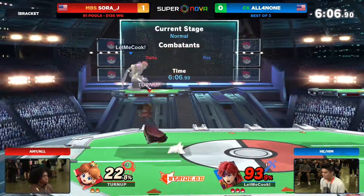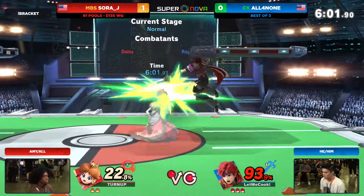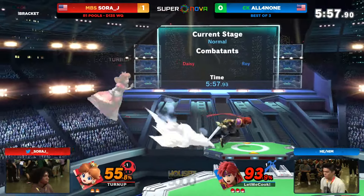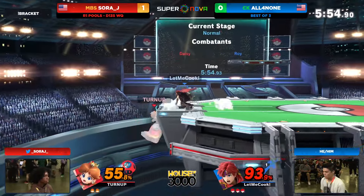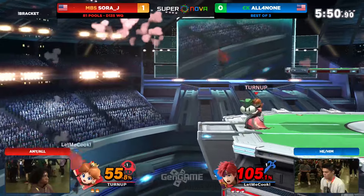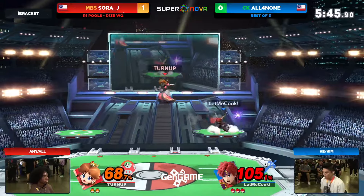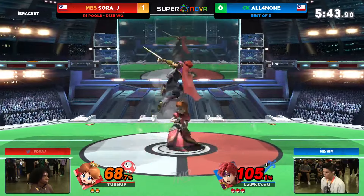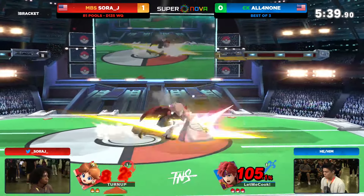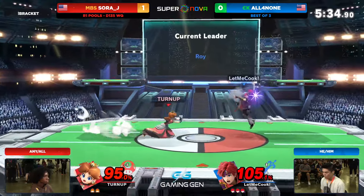A little spaghetti from both players on the ledge there, but it's going to be All4None capitalizing on it, seeing an opening for that double-edge dance. It's going to have so much kill power. Bold dash grab just running right up in there, almost starting a combo off of the platform. Percent is percent, we'll take it. The Z-drop turnip not going to find its mark. Good ledge grab for All4None. SoraJ now starting to trail behind — the extra credit is racking up for All4None, playing back and waiting for those approaches.